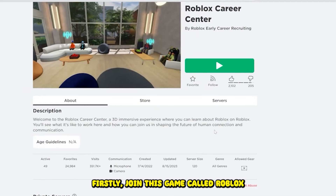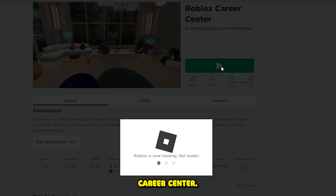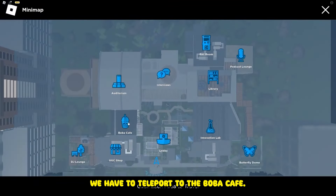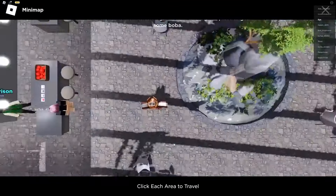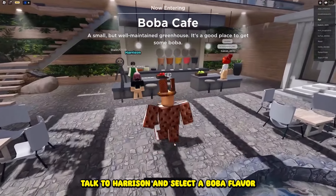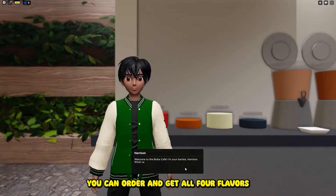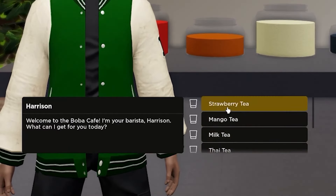Join this game called Roblox Career Center. To get lots of items, we have to teleport to the Boba Cafe. Talk to Harrison and select a Boba flavor to order it and get the item. You can order and get all four flavors.